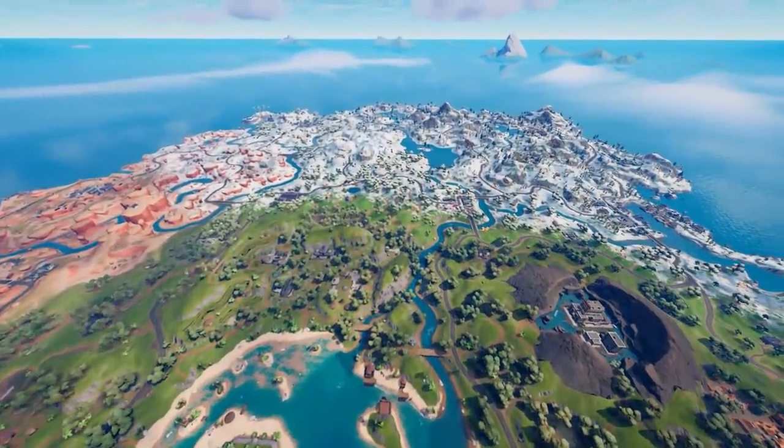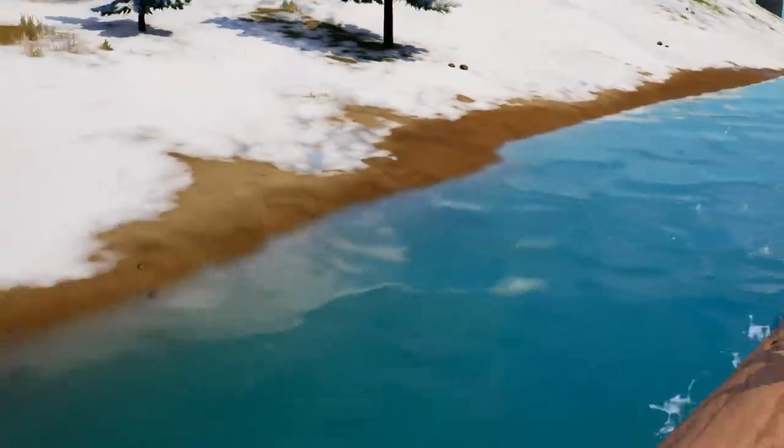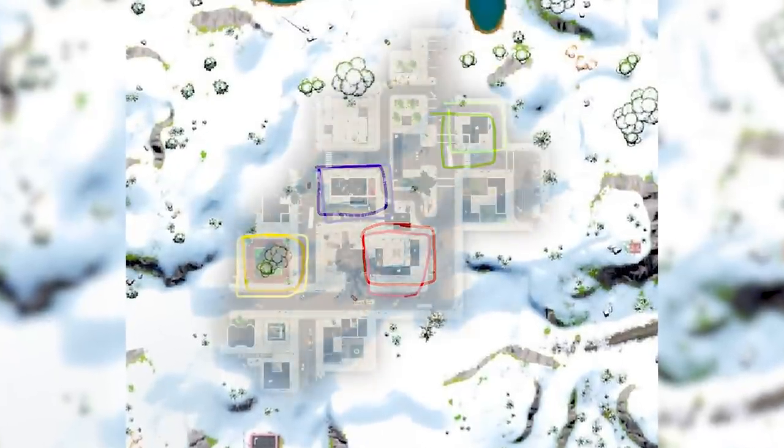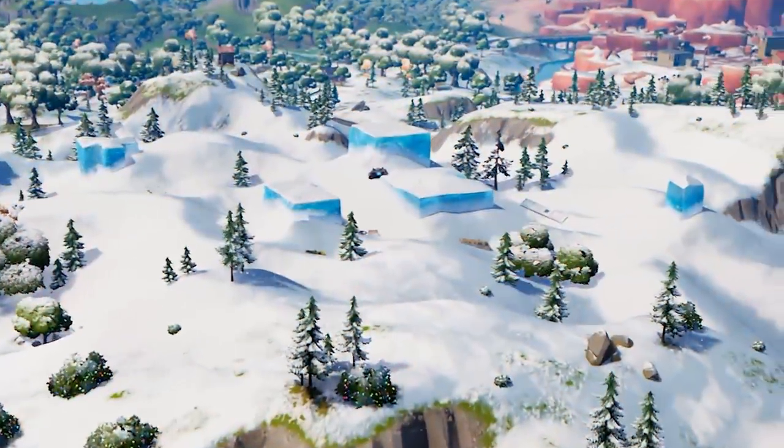Fortnite Chapter 3 has finally arrived and there are some insane secrets that Epic have hidden which completely changed the way I look at this new chapter. Tilted Towers is secretly on the island and no one knows — not to mention there's literally an ice monster lurking in the snow.